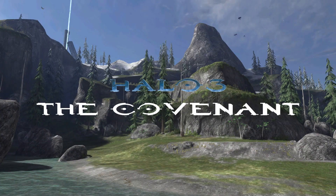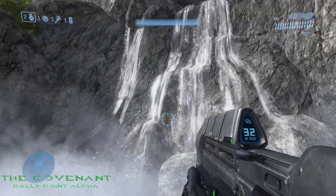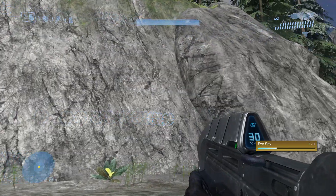Starting with The Covenant. The first MOA on The Covenant is located right at the beginning. Once you get up to the first tower, go below that lower waterfall and you'll see it right there.